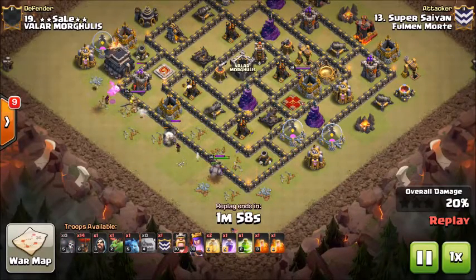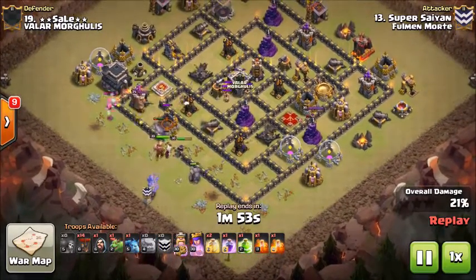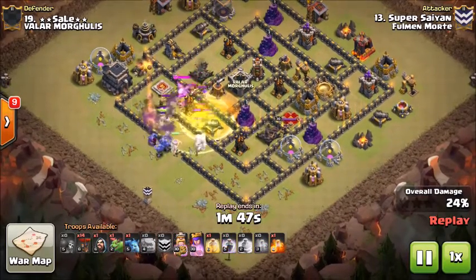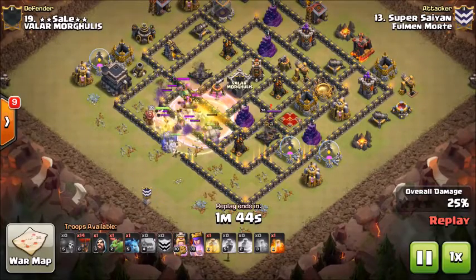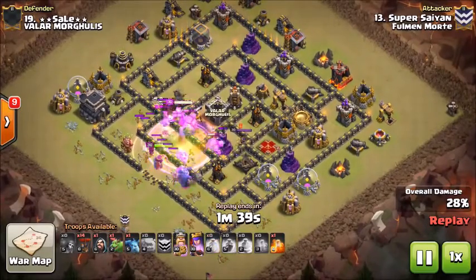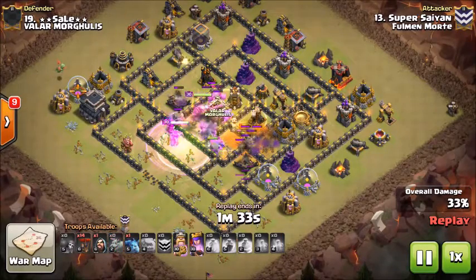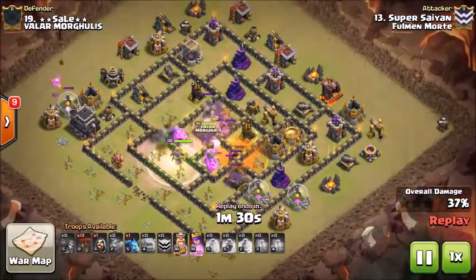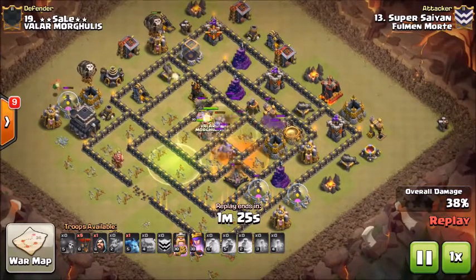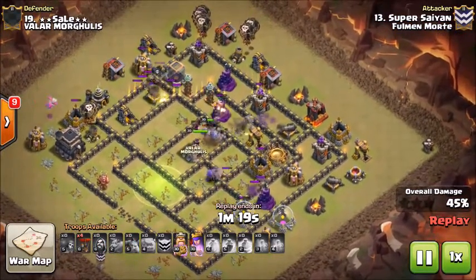Sends in a few wall breakers to open up that area, has the golems redirect with the queen towards the core of the base. The baby dragon was hitting the barb king a few times, but then the enemy clan castle steps out. Gets a heal down to keep those bowlers up in the core, then a poison to take care of the enemy clan castle. Golems are still tanking in the core, and he gets a second heal to make sure the bowlers stay up through the bomber tower and the enemy archer queen on the back side. Gets down a few more baby dragons to clear some trash.